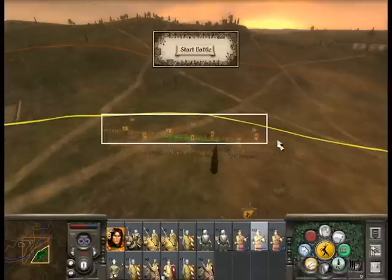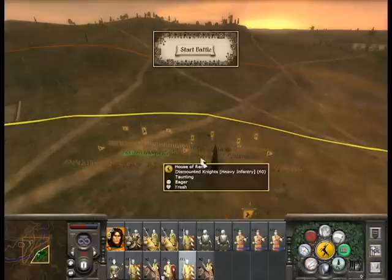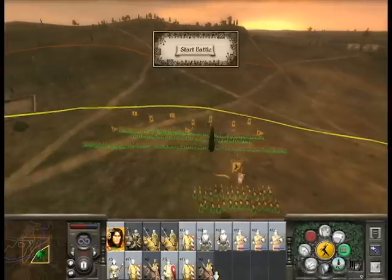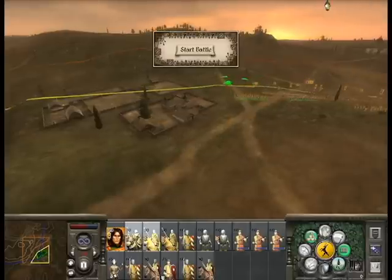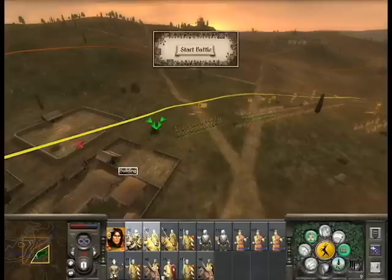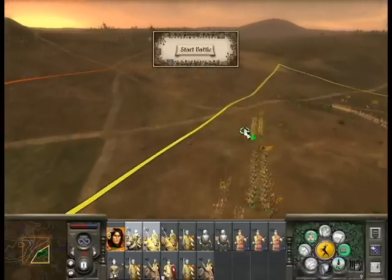Why are my crossbowmen in front? Just going to move these guys to the back. I've got my spearmen in front, my swordsmen slightly behind them, and my cavalry should be at the back. I want to keep cavalry on the flanks, which is generally speaking the best thing to do. Actually I'm just going to put all my cavalry on one side and do a massive cavalry charge — sounds like a terrible idea, but I'm going to do it anyway.